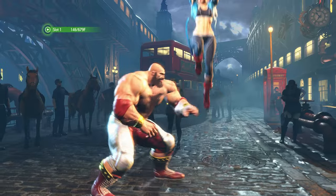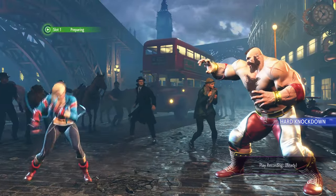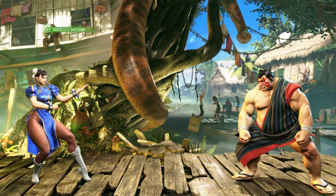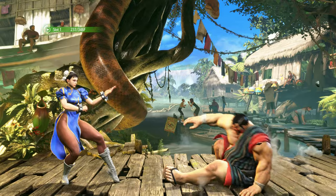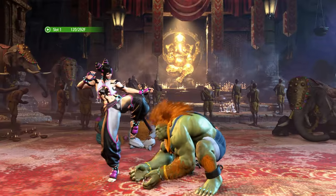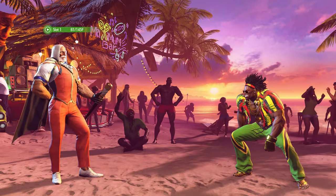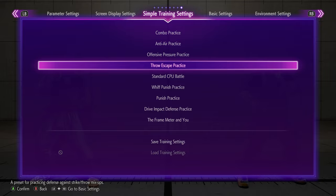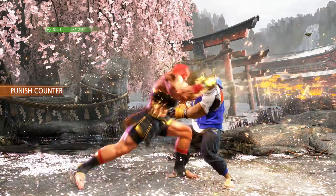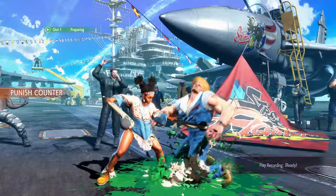Sometimes your opponent just keeps jumping around and kicking you in the head — one way to deal with this is to perform an anti-air attack. Sometimes an attack is an anti-air simply because it hits upwards, whilst other times the attack is fully invincible against air attacks. The most common anti-air attack that's invincible against aerial attacks is the Shoryuken. It doesn't just stop with air invincibility — some attacks are invincible to strikes, others are invincible to projectiles, and some are just completely invincible. You can check the properties of your moves using the in-game frame meter.